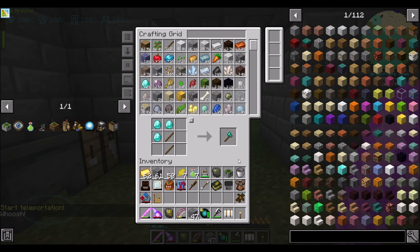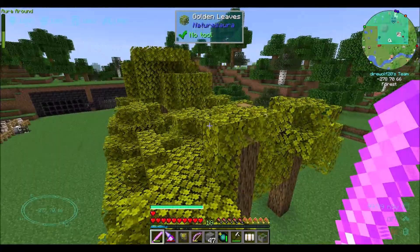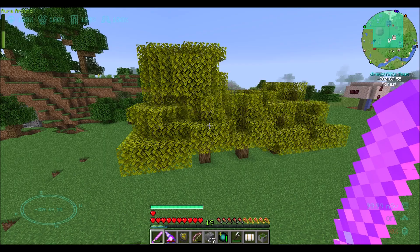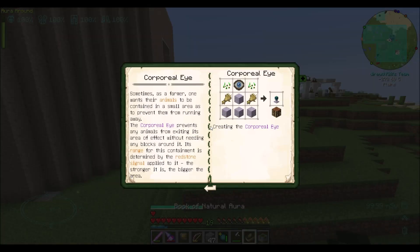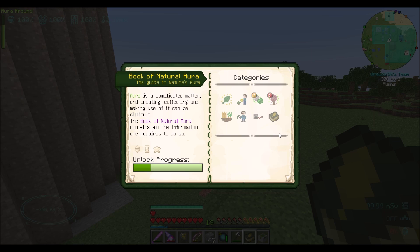Let's pop back home and get back to Nature's Aura. Our trees have all converted over here to golden leaves — I'm going to leave some of them up and running. I've already got almost a stack of gold leaf, so that's good times. What we want to start working on now is the natural altar, which is our next major crafting component for this mod. We're still in the early, just-establishing-ourselves phase of Nature's Aura.